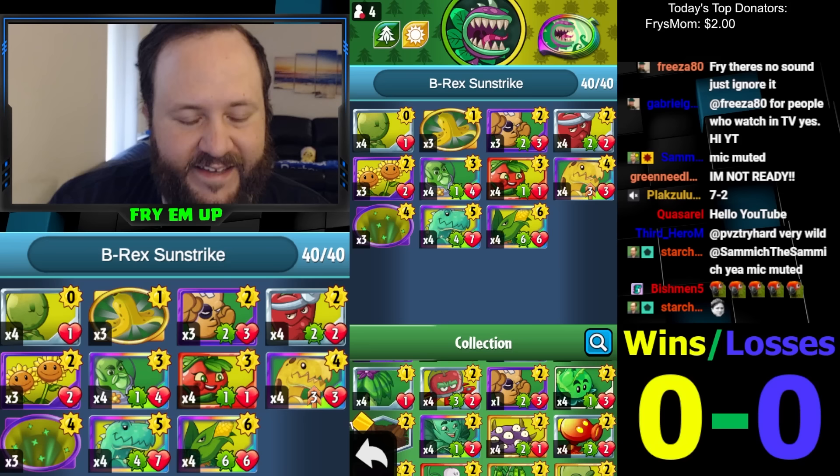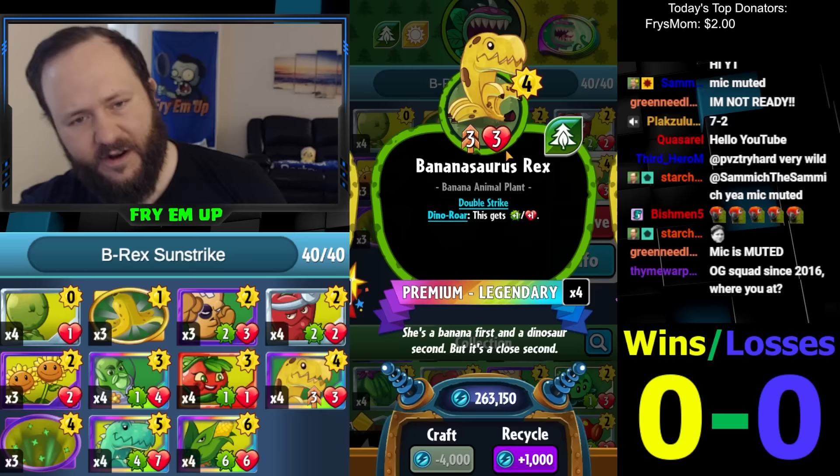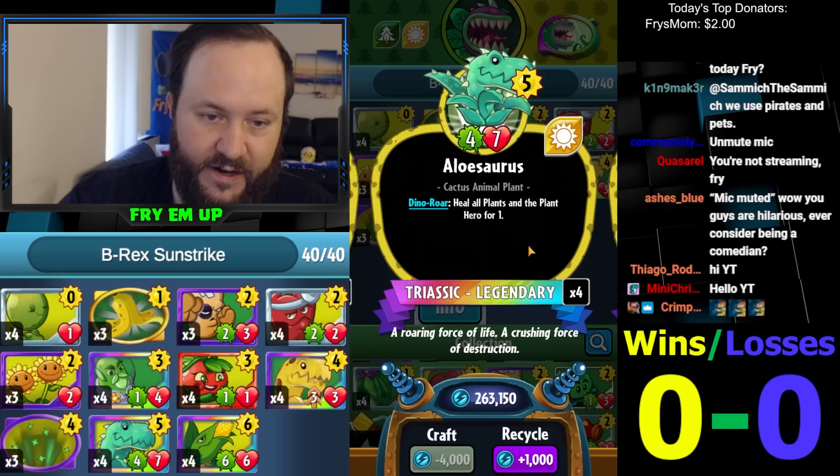You've got your Bananasaurus Rex, which has a very high potential for a 4-cost card since it has double strike. If you play this on turn 4, then you can play the next turn Sunstrike. It'll end up being a 5-5 with double strike, which is awesome. The Sunstrike itself will trigger the Diamond Roars in this deck.